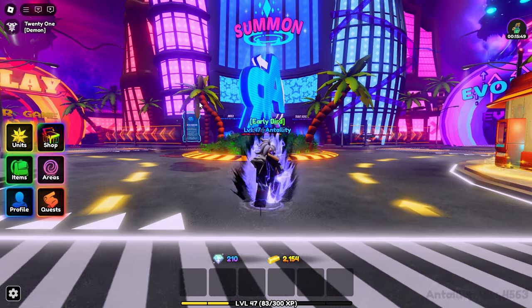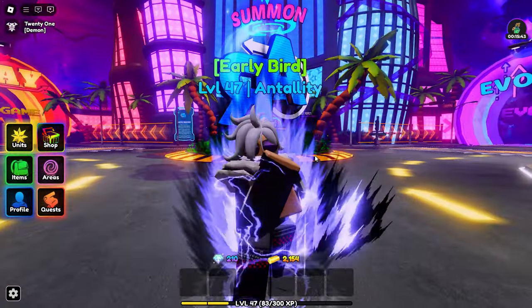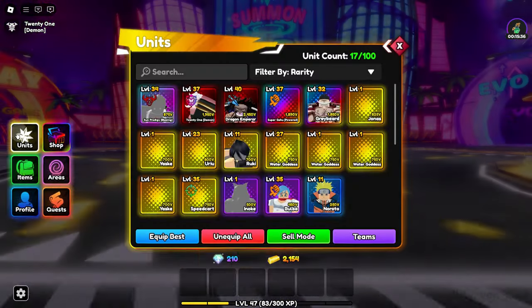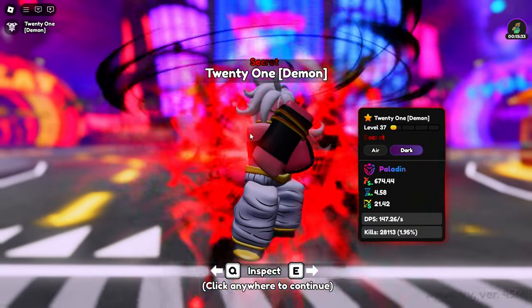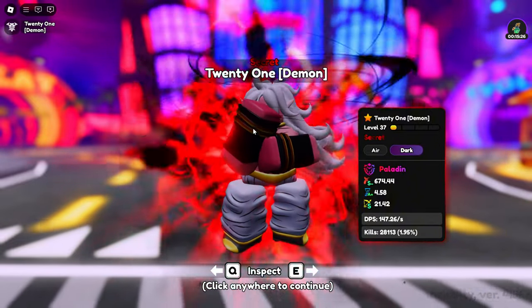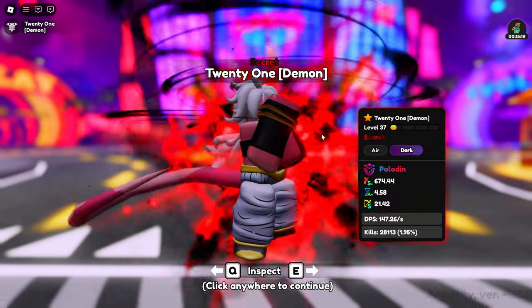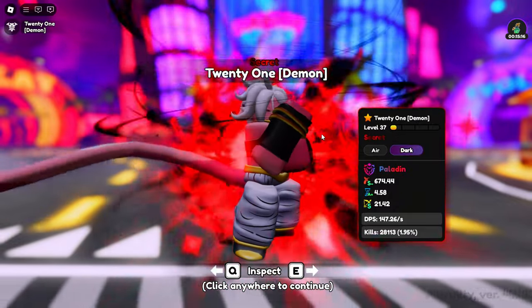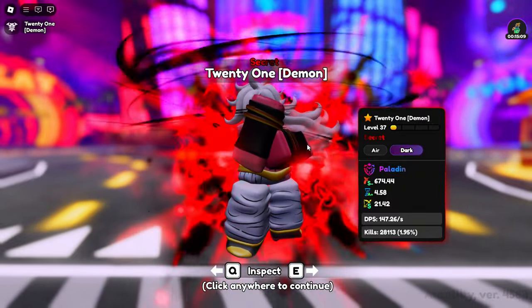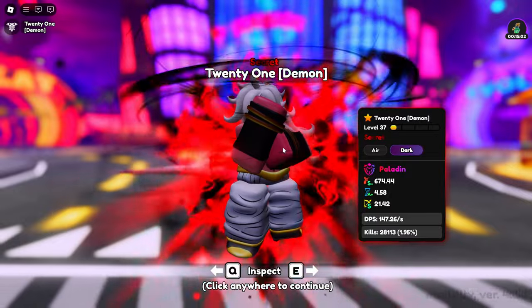Hello everybody, what is up, it's me Antality and for today's Anime Reborn video we are showcasing one of the secret units that we got — Android 21, this female demon here. Her stats are S-minus, A-plus, and S. Not great stats for me because I think there's double S and triple S available, but we got her on the legend stage of the Dragon Ball map.